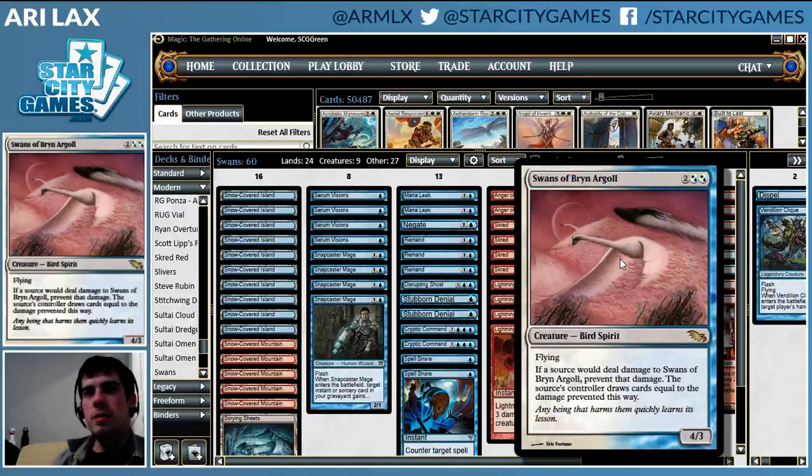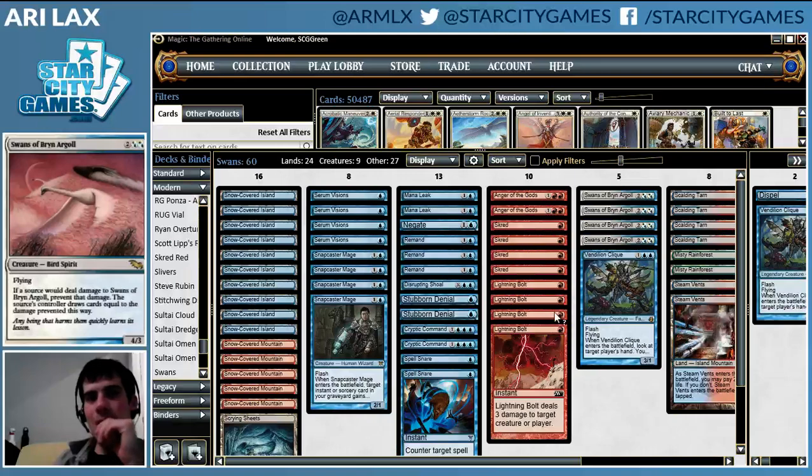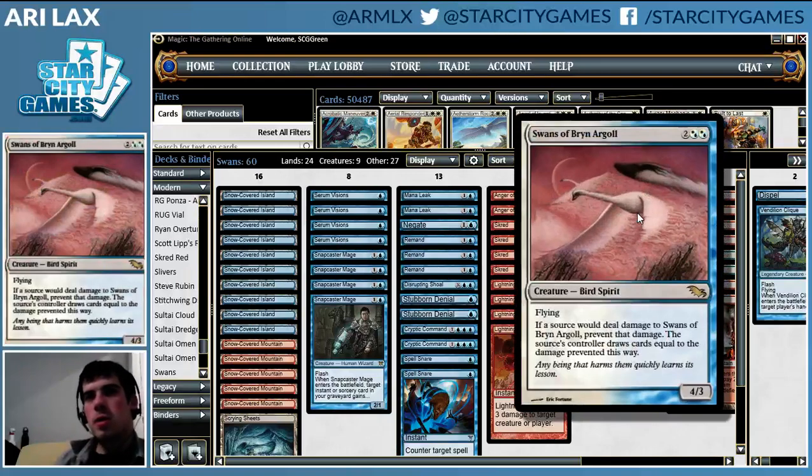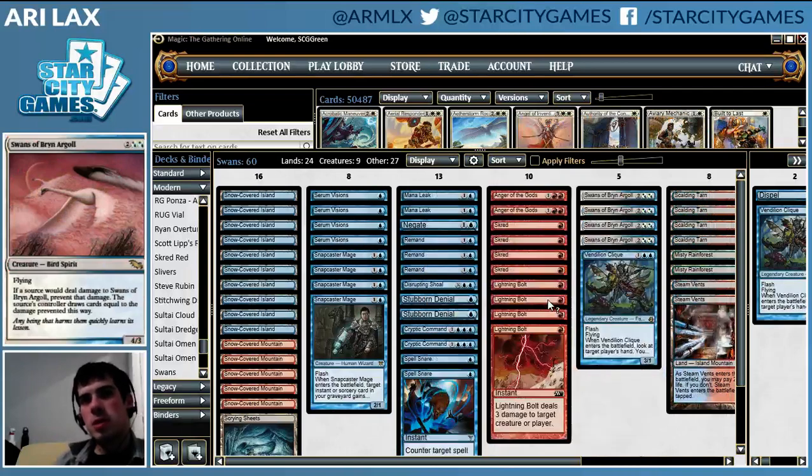It's interesting because typically, the idea with Swans is that it's historically been broken by creating a loop where you convert some resource into damage and then more cards, and you can convert cards to that resource in a loop. So typically it's like Seismic Assault plus Swans — some repeated way to continue dealing damage, draw more cards, and turn those cards into damage. But this deck is a very traditional blue-red tempo deck that's trying to use Swans as both a threat and a way to convert dead removal into additional cards and get somewhere.